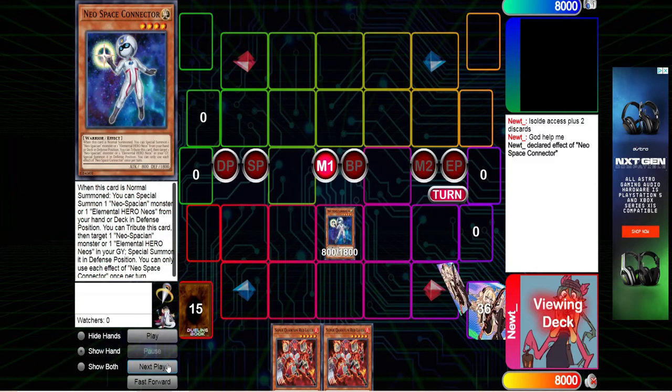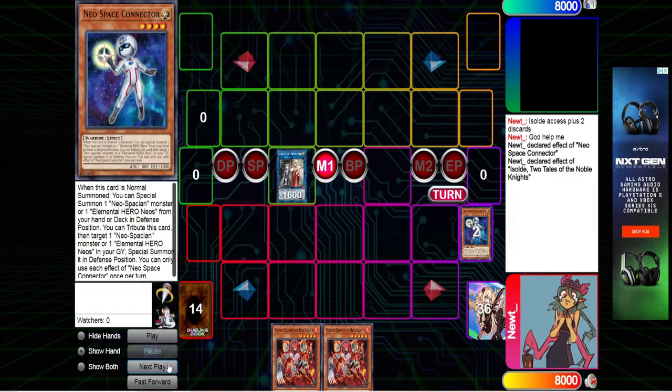So you need to start with Isolde access plus two warrior discards. We're going to start with our Neo Space Connector summoning out the dolphin. Obviously you pitch a card here, just to look at their hand and see if you can snipe an Ash. But this combo does not play around hand traps whatsoever — literally any card in the game stops you. Good luck.